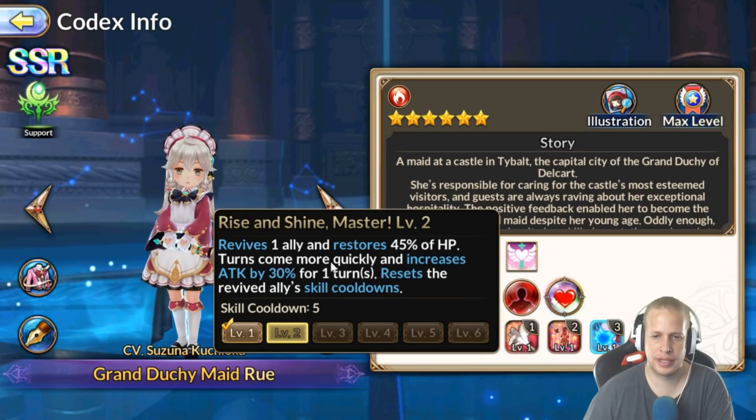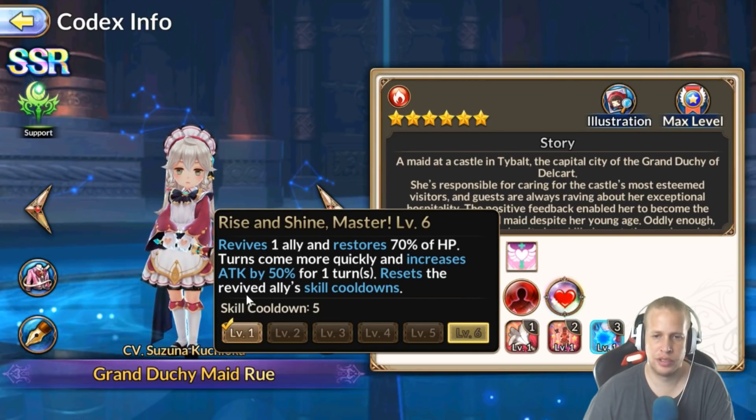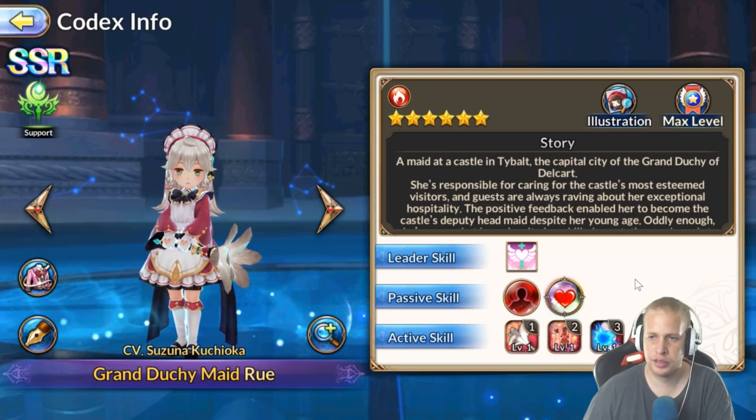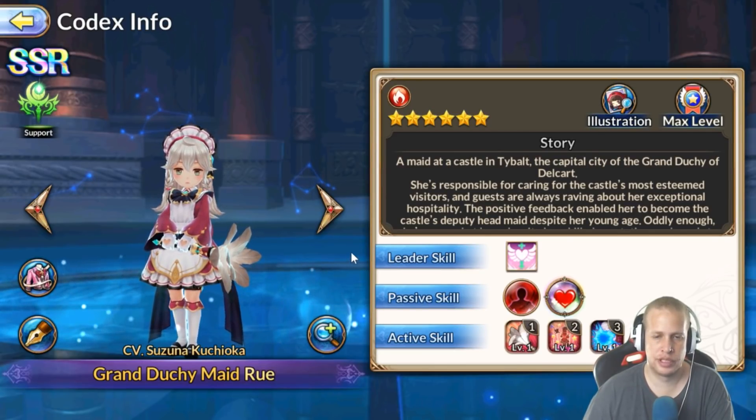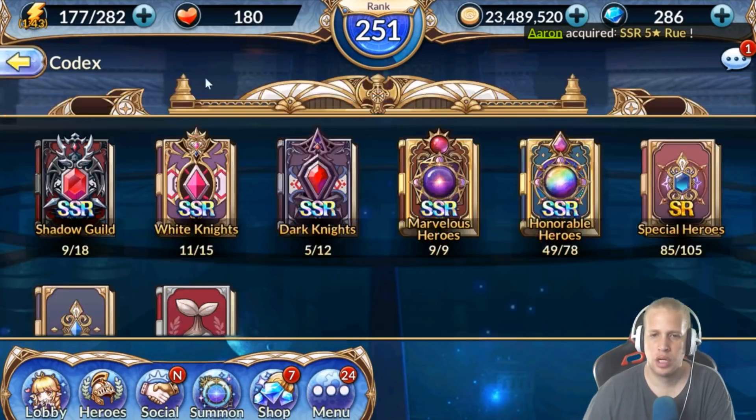As you skill up Rue's ultimate, the revive HP percentage and attack damage buff go higher — eventually 70% HP and 50% attack buff. One of the craziest things you can do is res another healer who then has all cooldowns reset and can res or heal again. You can also res a DPS: they come back, burn their ultimate with a 50% attack bonus. Rue is definitely worth pulling if you don't have her.